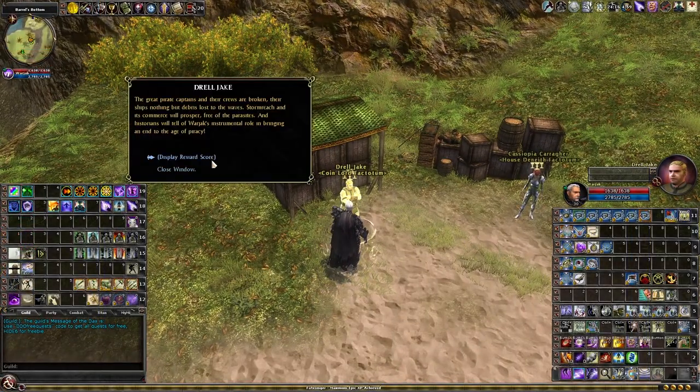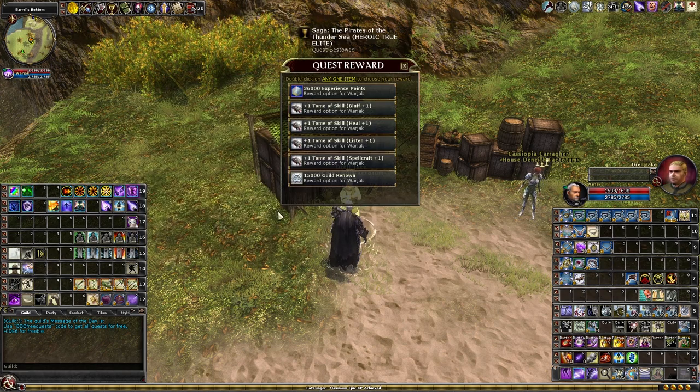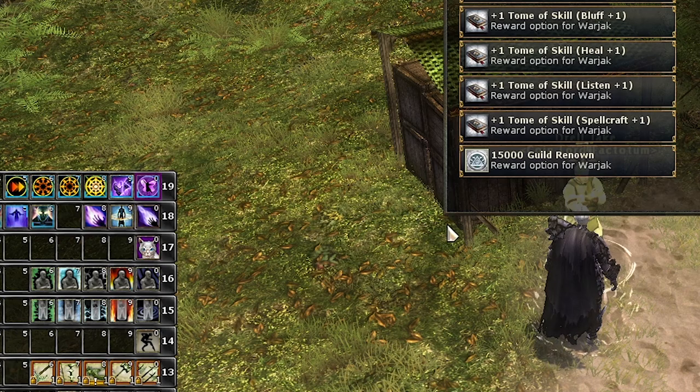The quickest way to earn guild renown, by far, is by completing a saga. The level of difficulty you complete the saga will determine how much guild renown you will get, the maximum being true elite for a total of 15,000 base guild renown.